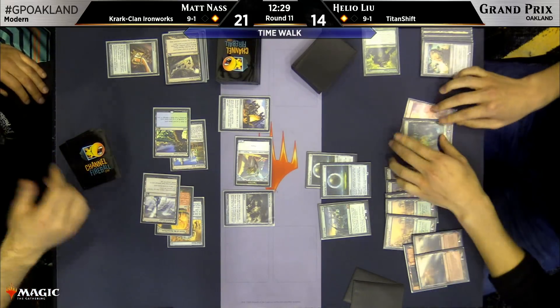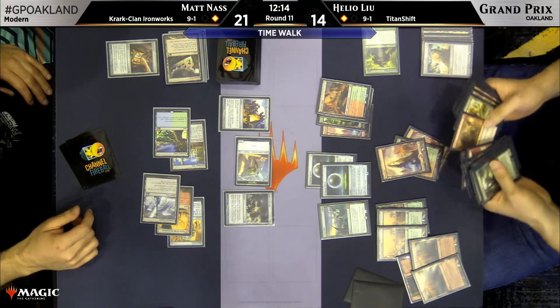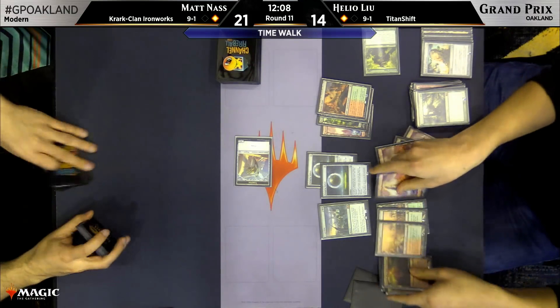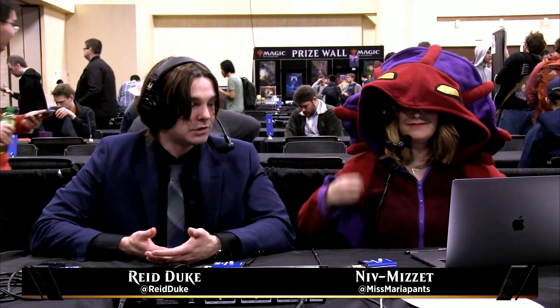Matt takes that line precisely — Spine of Ish Sah on the Relic of Progenitus, heads to the graveyard, Buried Ruin gets it back. We're going to start netting some mana with Krark-Clan Ironworks, sacrificing the Terrarion — no spells cast this turn, just activated abilities. It looks like Matt is just going to do what he can to survive and destroy the Primeval Titan, but we know Liu has gas still in the tank. Primeval Titan is taken down — but there's Scapeshift from Helio Liu. Doing some sacrificing, finding some mountains — and there is the handshake. Helio Lu takes down Matt Nass two games to one in round 11, Titan Shift over Krark-Clan Ironworks. I would have picked Ironworks as a favorite with a player as experienced as Matt Nass, but Liu had a really effective sideboard plan — a fast clock and decisive disruption combining Relic of Progenitus, Ancient Grudge, and Damping Sphere to slow Matt down. He executed it well. Really cool match to watch.